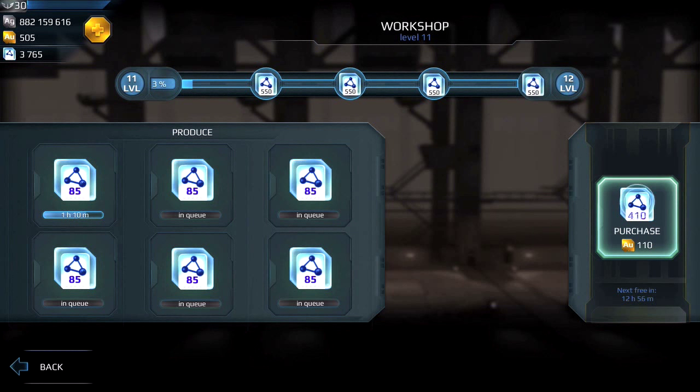Under workshop you will notice that there are six slots. The easiest way to understand this is: the more slots you have open, the less you have to watch when to collect your workshop points. If you only had one slot available, it forces you to check back every four hours to collect. If you're not around, you sort of lose out.